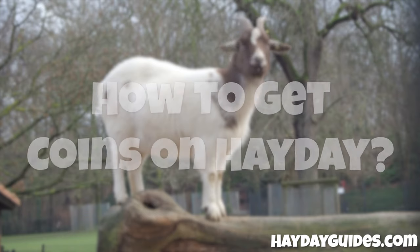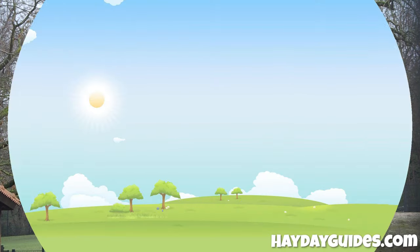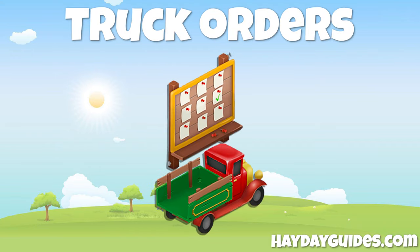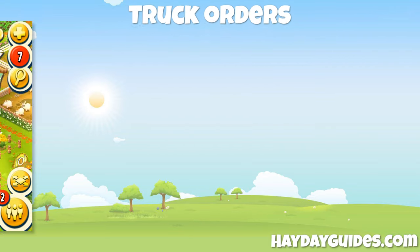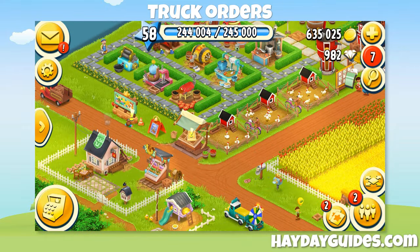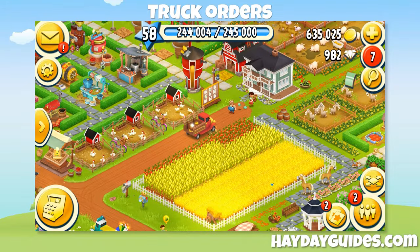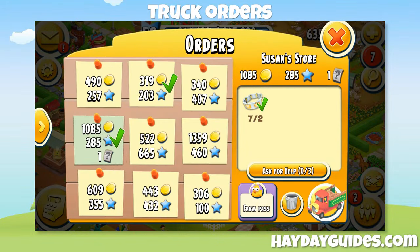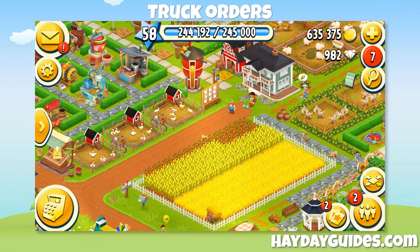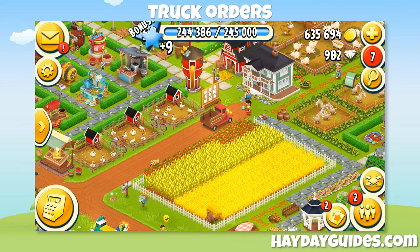How do you earn coins in Hay Day? The first way is by completing truck orders. Truck orders are available from the beginning of the game, so no matter what level you are, you can make some coins this way. As you level up, truck orders become more difficult and time-consuming, which makes them less attractive at higher levels. However, keep an eye out for double coin truck events — those can definitely be worth the effort, even at a higher level.